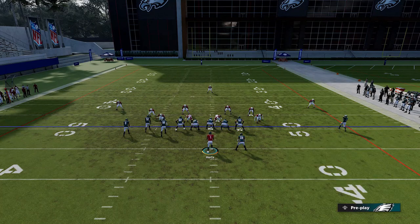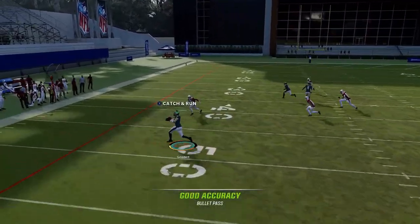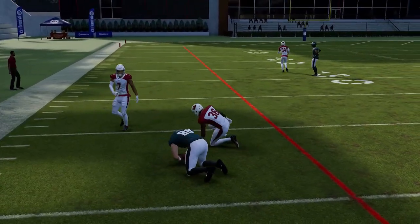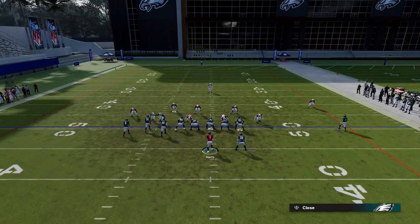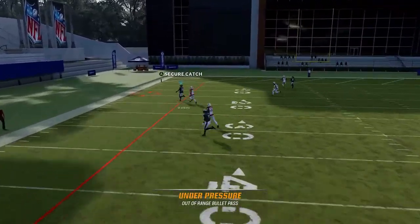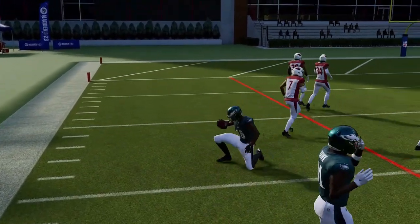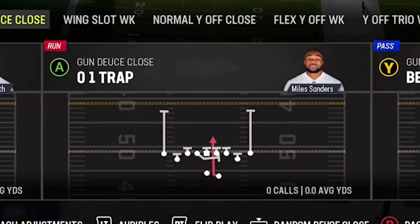Next up we have Z Spot. It's another play that can work against just about any zone coverage. Against zone, I'm reading the A route first — if it's there I'll take it, if not the RB route will typically be open. Against man coverage, just wait for that RB route to get open. Man or zone, that route should get open against just about anything except Cover 4.